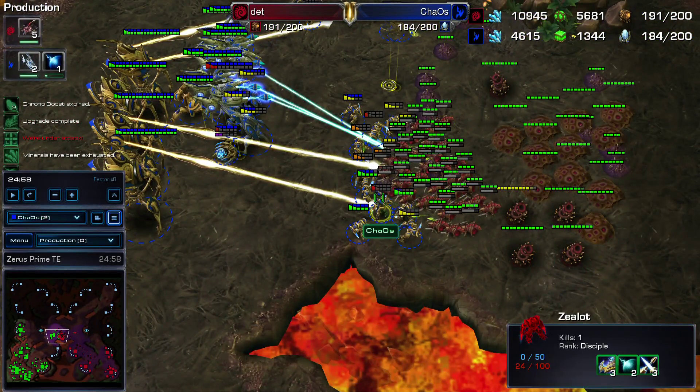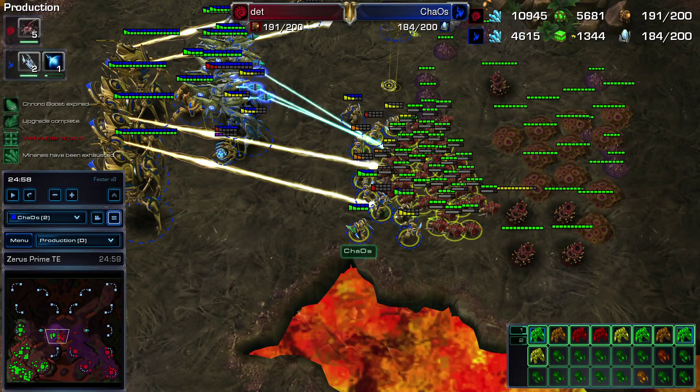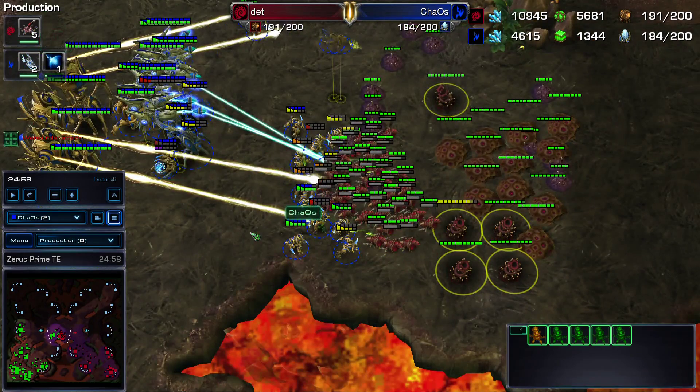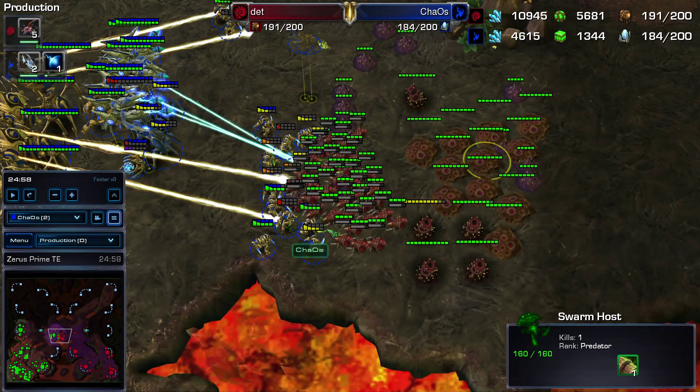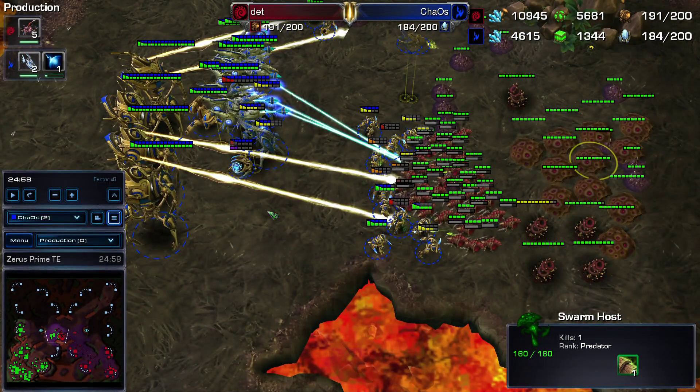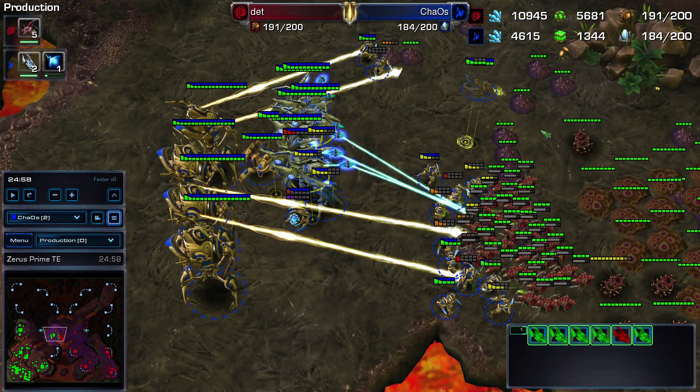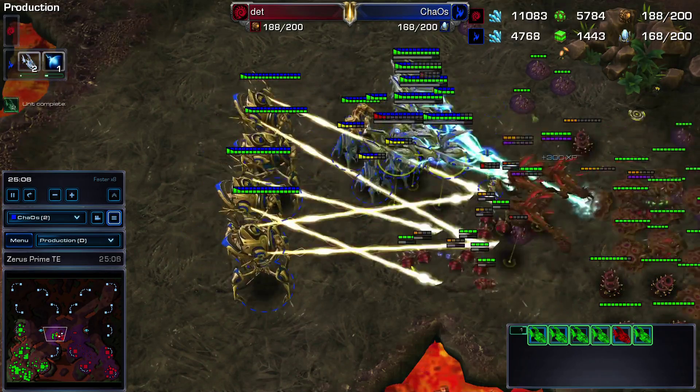Against Swarm Hosts, Zealots aren't really that great — they walk into the Locusts and the Locusts just take them out. We can't really send in DTs because he's got Spine Crawlers, which are detection, and we can't really deal with that. So ideally what we want to do is build up our Colossus count to around 8, get a whole bunch more Void Rays, and use Archons as tanks. Our ideal composition is Archon Void Ray Colossus, and that's kind of what I went for — but it just didn't quite work out.